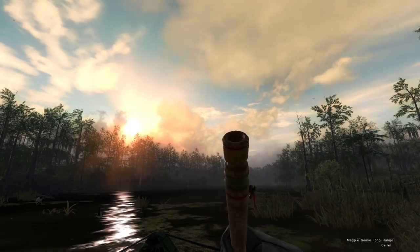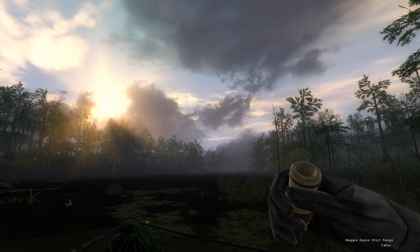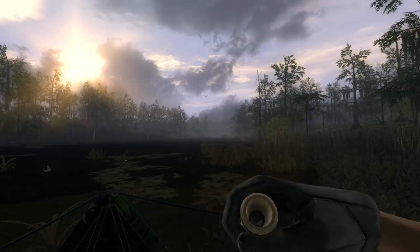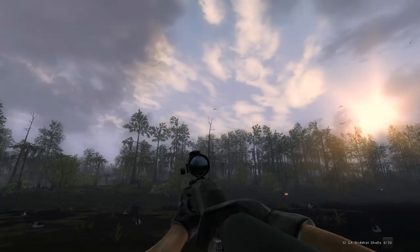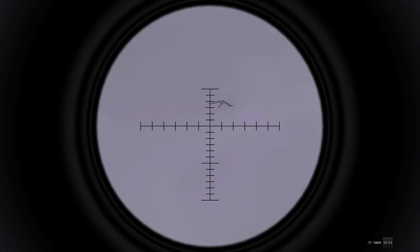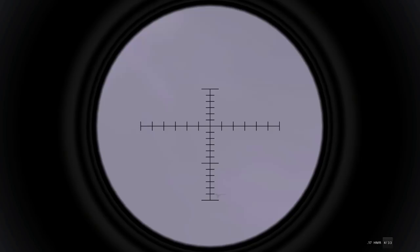Looks like we got another small flock coming in. There are three in that one, and I actually reloaded my shotgun this time, so if they break we can try to take all three of them out. And they have broken. If they keep going low like that, I think we can short-range call. They're going to turn — that's kind of what I wanted. They should swing back our way and come in perfectly. I thought I had the other one the first time. That's probably been hit, but I don't know if I'll get it with the 17. Really should have had that one, but we now have six of our 17 down.